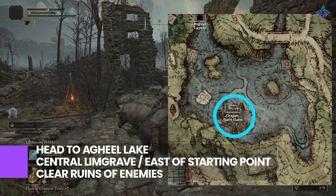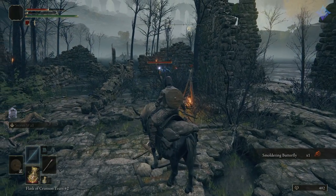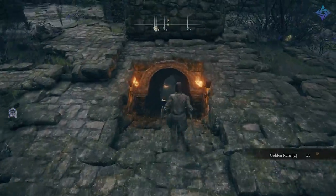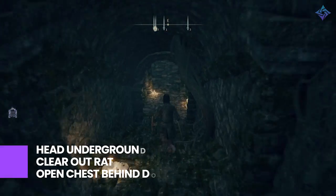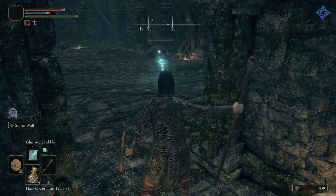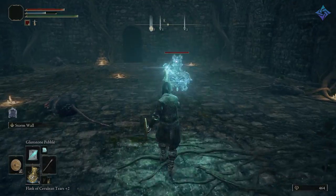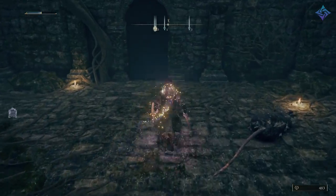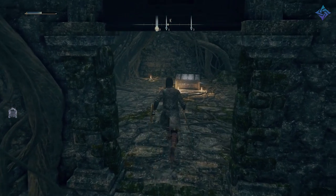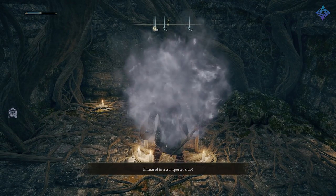Start by heading into Agheel Lake and finding the ruins near the center — this is not where the dragon spawns, so you don't have to worry about that. There's going to be a handful of undead enemies and wolves prowling around. Burn them down, and once that's done, look for a stairway heading underground. Follow this into a big chamber of rats and eliminate all of them so you can open the door. As a lower level, I'd recommend taking them one by one in the tunnel. Once they're all dead, open the door and then open the chest — this is a teleporter trap that sends you into the Sellia Crystal Mines in Caelid.